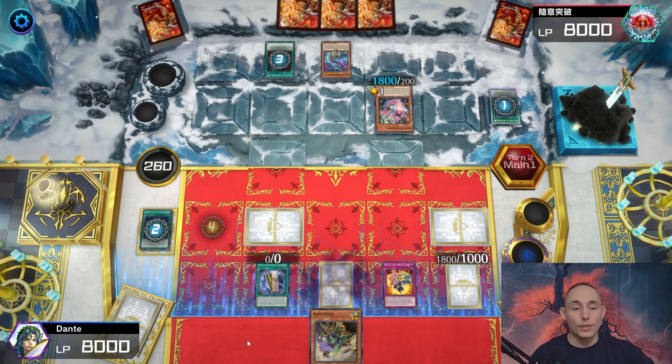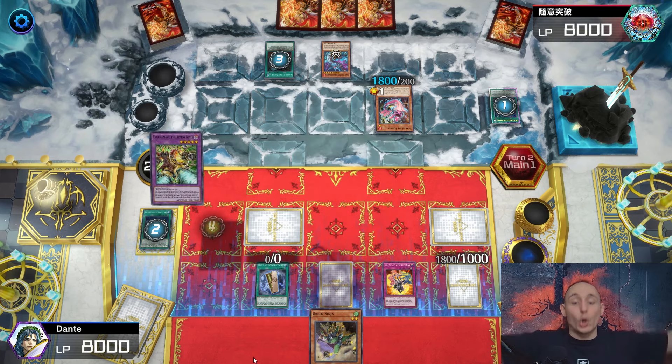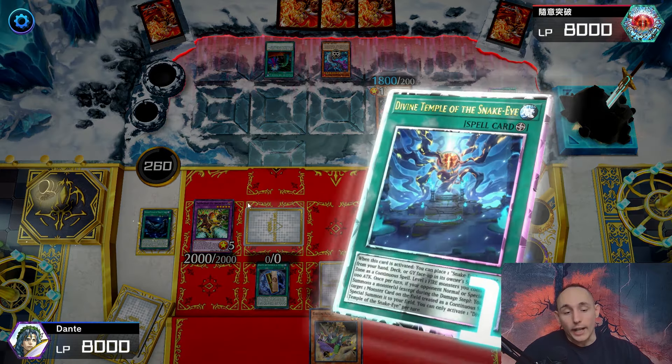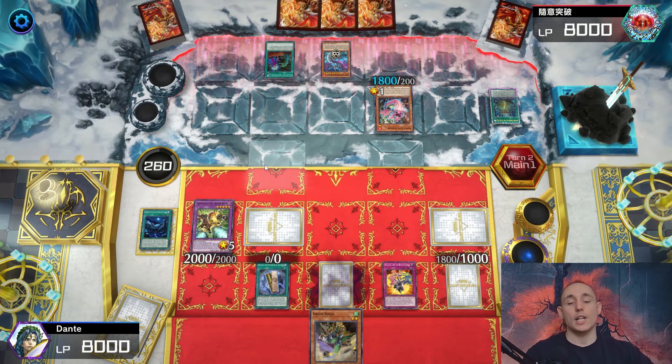Going into Yaguramaru by using the face-up Tobari and Green Ninja on the field, resolving even more plays. Hidden Village gets negated - he's going to be able to summon the Flame Bird Dragon, and when he does I'll chain one: activating Yaguramaru's effect to banish a monster from the graveyard.